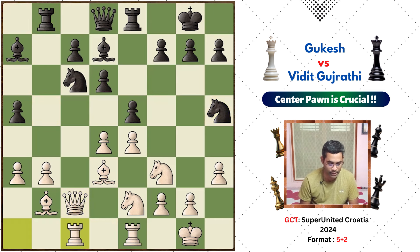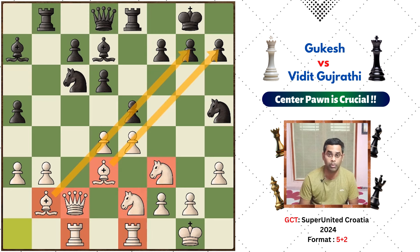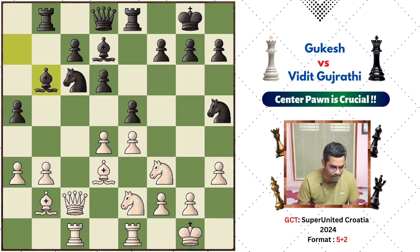Now h5 — Nxh5. If you look at the development of white, there is a lot of speed and the coordination of white is good. The rook is good, the bishop is good, the knight is good, the pieces are all well placed. B6 is played, the rook is good, and the bishop is isolated but good.